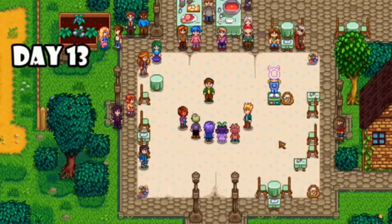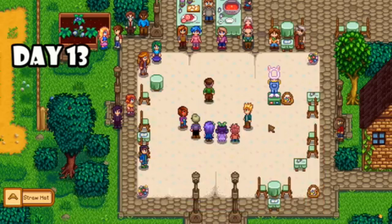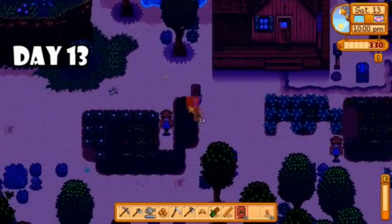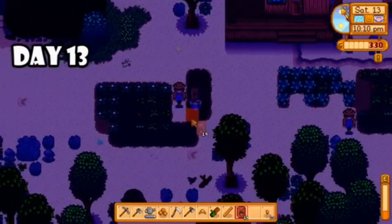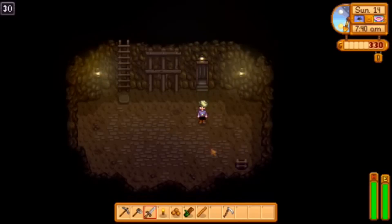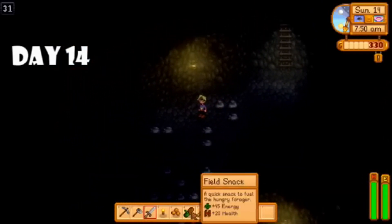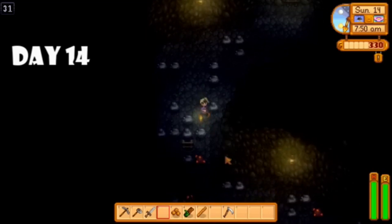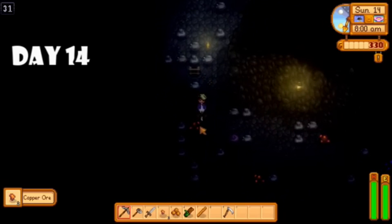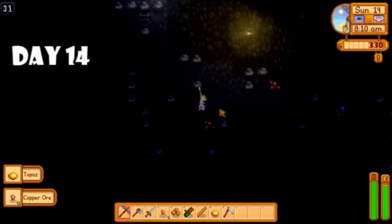I decided to go to the egg festival because I do like the hat you win, so I secured that. I also bought a bunch of strawberries because I heard in the comments of my other videos that strawberries are the way to go, so I planted them — and we'll see if I get to harvest or not. Day fourteen it was raining, so I decided I probably need to face my fears and go to the mines. I did bring a torch or two with me because yes, I am that afraid of the dark.